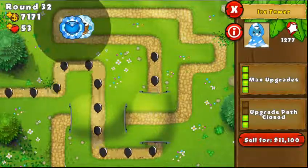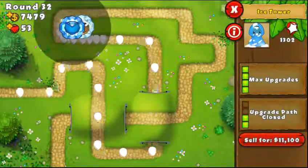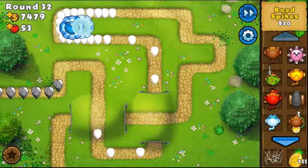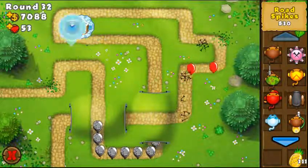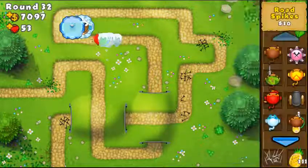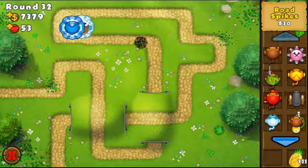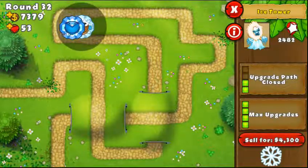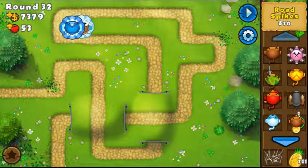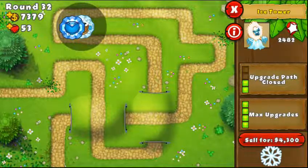The last upgrade for the first path costs 6k cash. This is viral frost — as soon as one balloon is frozen and other balloons are close to it, all those balloons get frozen in a line even if they're outside the range of the tower. This is exceptionally good especially when paired with a 2-3 ice tower, because viral frost chains the freeze across a whole line of balloons outside the tower's range, and the 2-3 tower procs the shards.